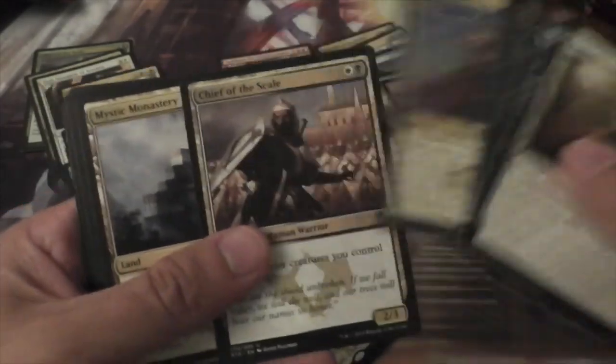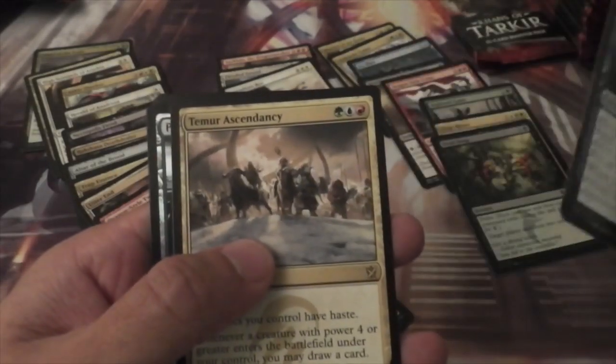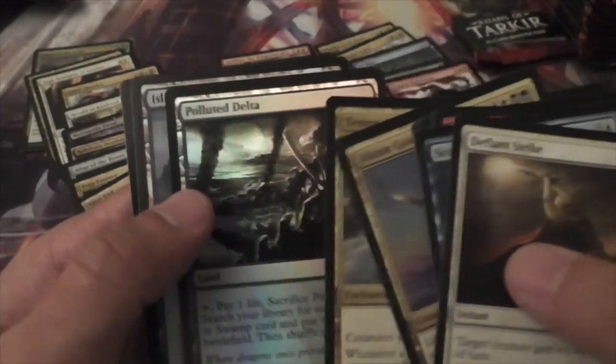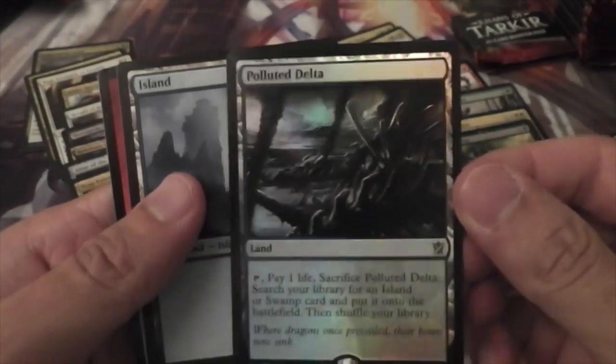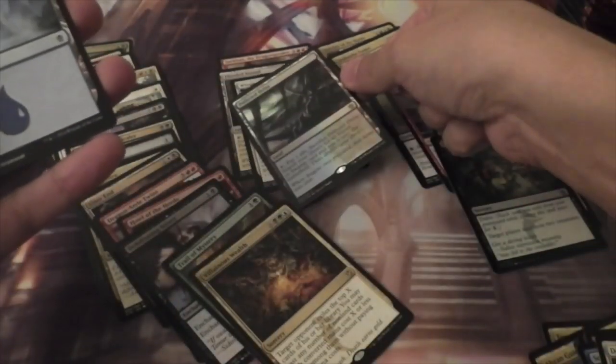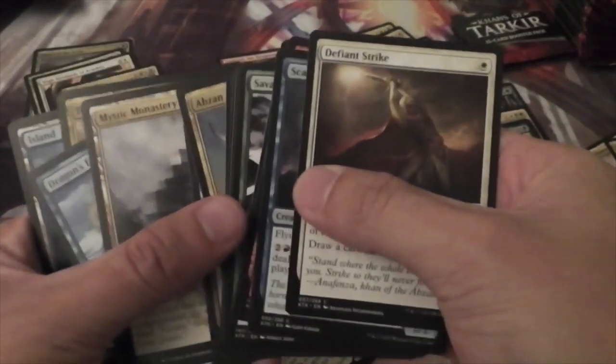We have a Chief of the Scale, Mystic Monastery, Dragon's Eye Savants, and a Temur Ascendancy, and a Foil Polluted Delta. Alright, so that is gorgeous, and we're doing pretty good in this box now.